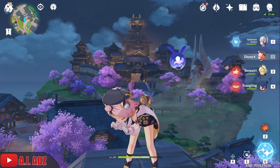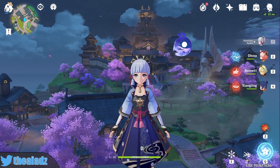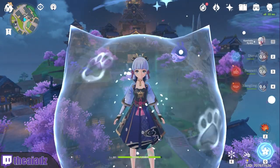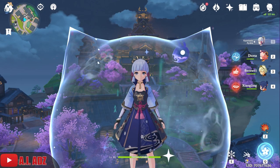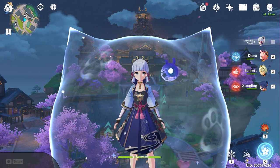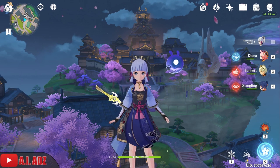She can also work as a very good battery — for example, having Ganyu or Ayaka off-field and using her elemental skill to generate particles for your main DPS. That's actually how I use her most of the time. I usually run her shield build whenever I don't have Zhongli in the team, which is almost never, to be honest.